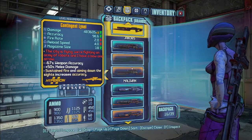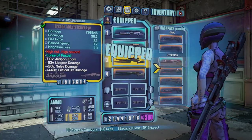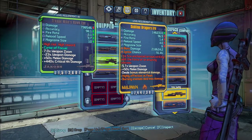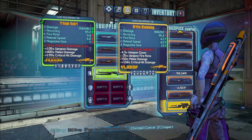Next we have Maliwan. We actually have two pearls here. The distribution of pearls has always felt weird to me — you've got two Maliwan snipers and I think also two Maliwan pistols.